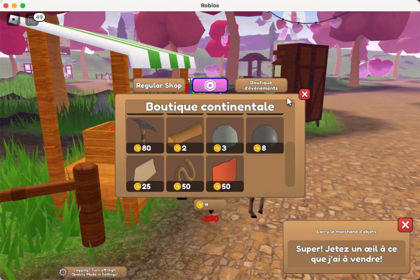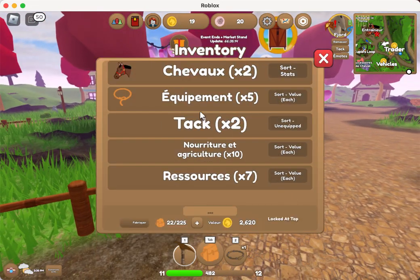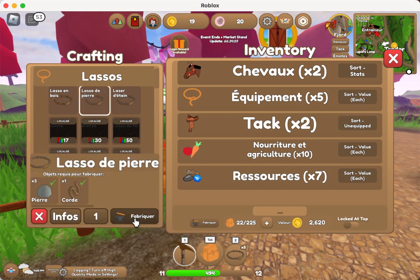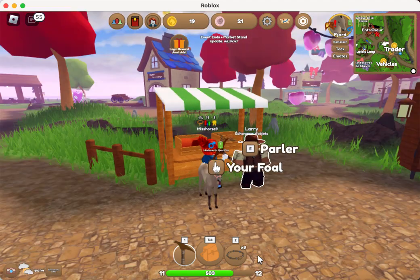We're going to buy five ropes to make five lassoes. So we craft them — built, built, built, built, built — there we go. And then we have a spare one, so we actually have eight lassoes total since we had some leftover rope.